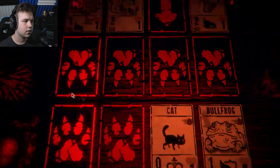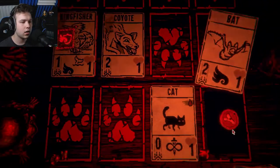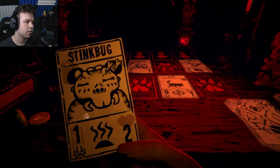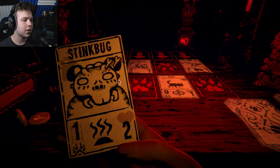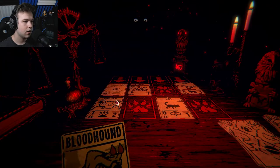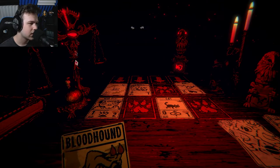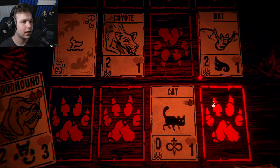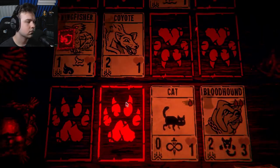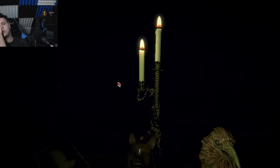We need the stink bug. Squirrel here, cat here - we're gonna get the bullfrog in front. We can't sacrifice the cat and get a bone so we have to make another turn. He's gonna attack over us - I had high hopes. We can play the stink bug now and put him in front so he won't attack. We're still gonna lose this turn! Let's take out the bat because that could get annoying - but he won anyways. We only have one light left.